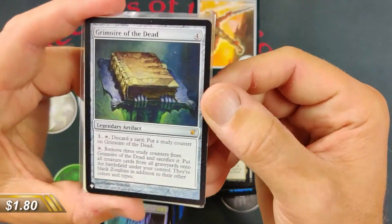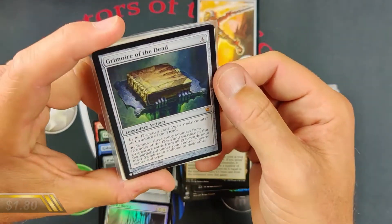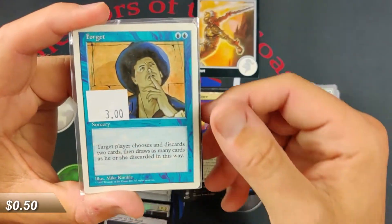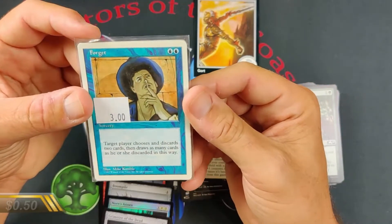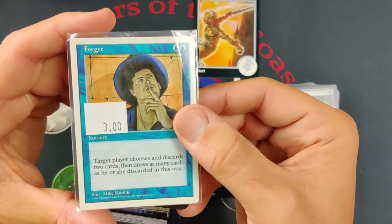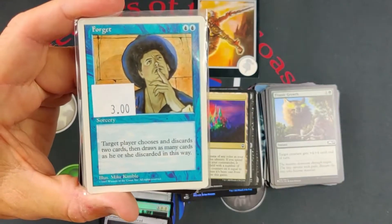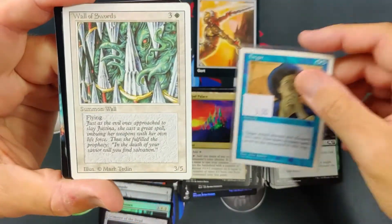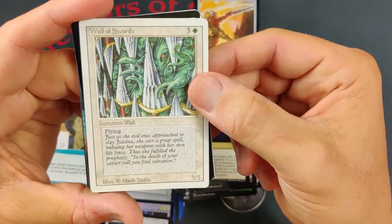Grimoire of the Dead — nice mythic, not a big value mythic but really nice and playable in certain decks. Fun card. And Forget — this is an old card, an old rare, back from around 1997, I think it's 5th Edition. Target player chooses and discards two cards, then draws as many cards as he or she discarded this way. Kind of a cool card — you can target your own players. That was a rare back in the day.